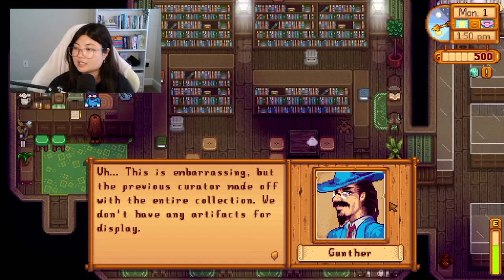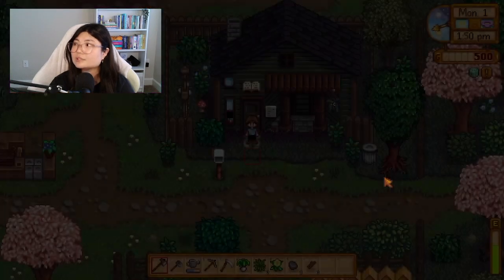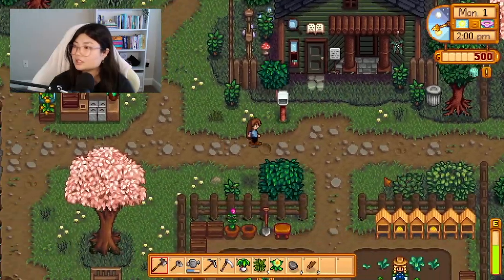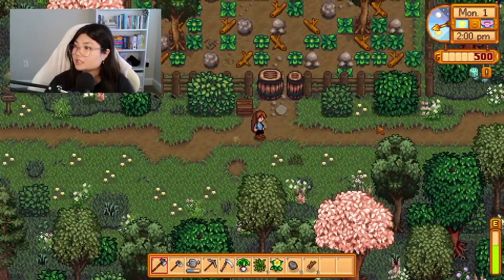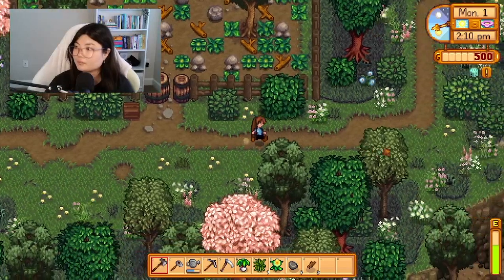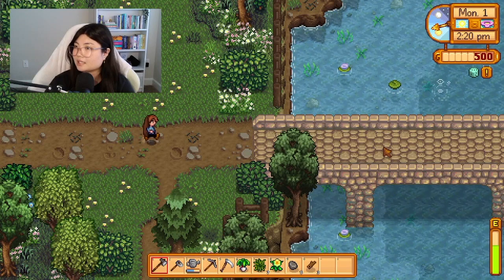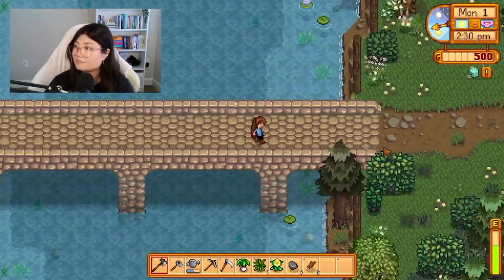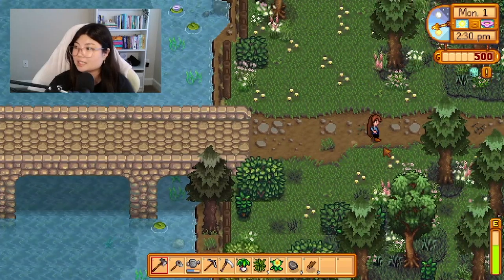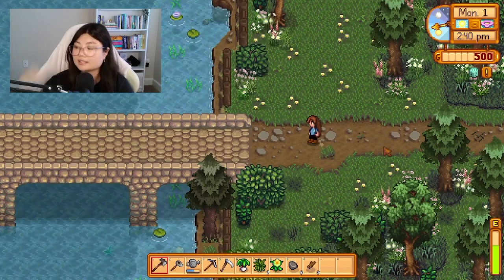The museum curator says the previous curator made off with the entire collection, so there are no artifacts for display. I'll bring him some stuff. And we have an area in the back which I think we can open up to use as a separate farm, but in my last farm I didn't use that at all — it was hard enough to keep up with my regular farm.